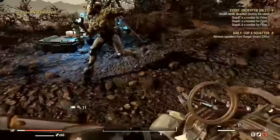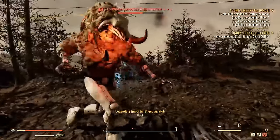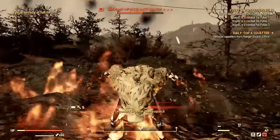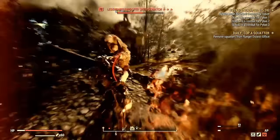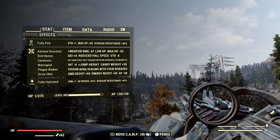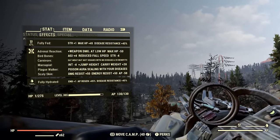Now let's go over each mutation this build uses and why. I did not pick up Class Freak because the mutations we pick are ones that do not negatively affect the build — we've only chosen mutations that specifically work for our min-max goals, so Class Freak is a waste of three points. Also, all mutations will be 25% stronger while on a team thanks to Strange in Numbers. First up: Adrenal Reaction. This is a bloodied build, so of course we synergize with this mutation — it grants up to 50% extra damage at low health and makes stimpaks slightly more effective at low health.